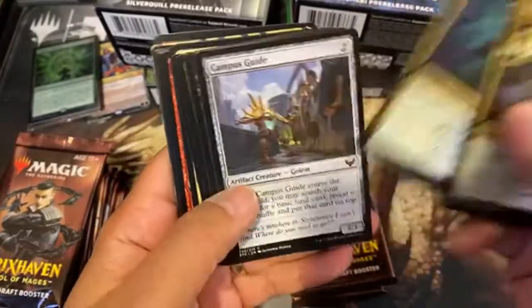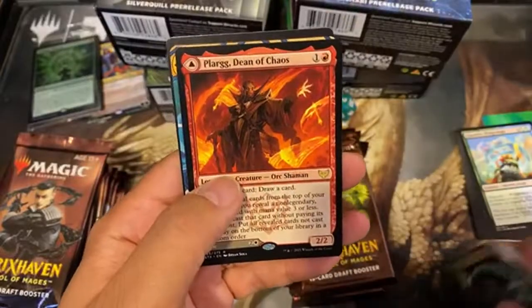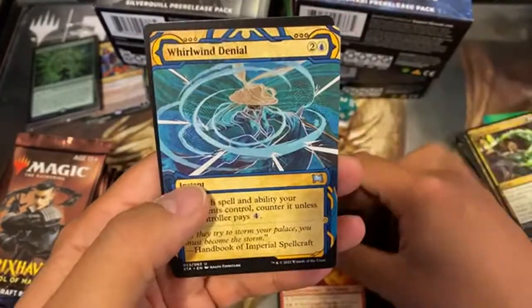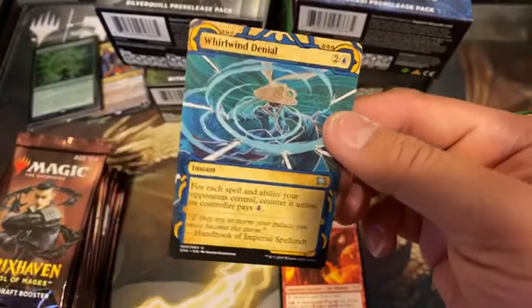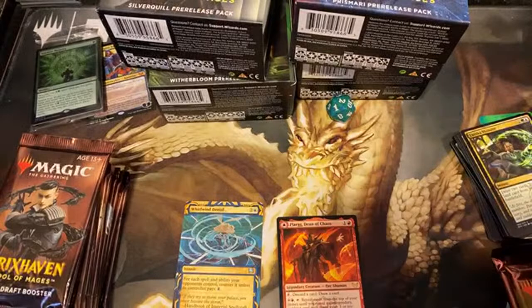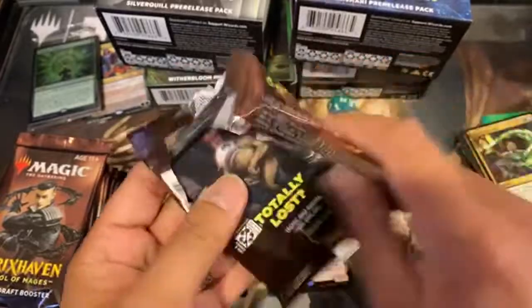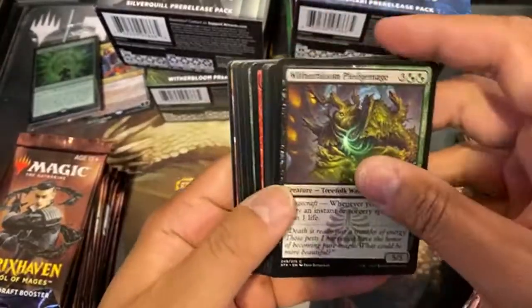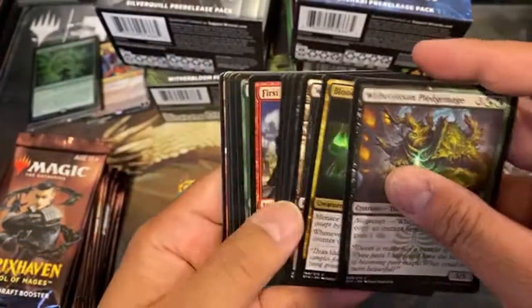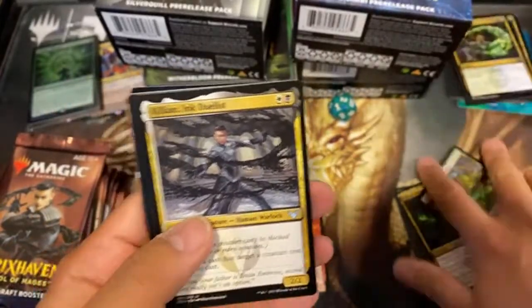We'll go through the bio-mathematician. Of course it's school, so we got to have that. We have a Plargg Dean of Chaos for the rare, Whirlwind Denial for our full art alternate art card. You can't pull the Japanese alternate arts — only those will be in Japanese boosters as well as collector packs. But you do get one full art per pack. Let me try to organize this better — rare full art to the side.